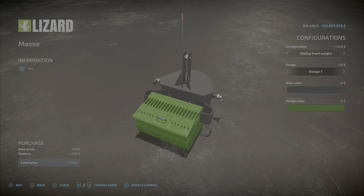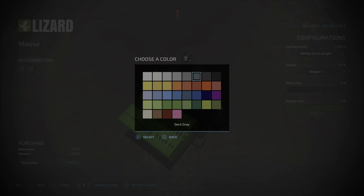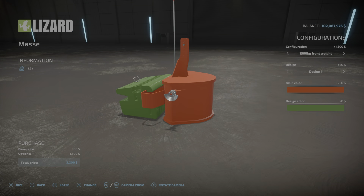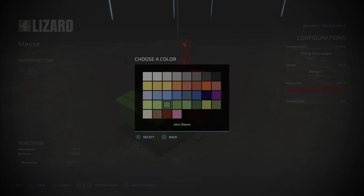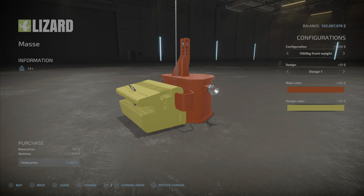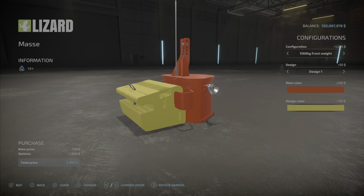We also have a design option, which puts this little marker thingy up there, and of course main color — oh, that's bright and shiny — and design color, which defaults to John Deere green. However, you can also just make it brown or yellow if you wish, for a few extra dollars.